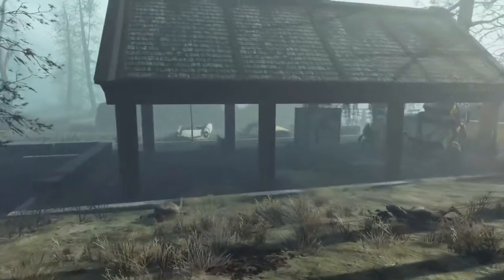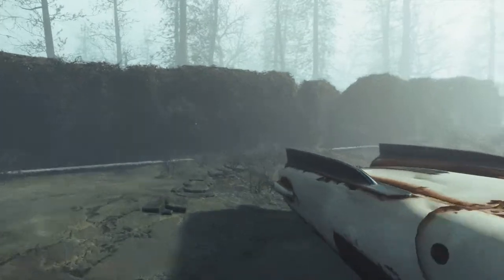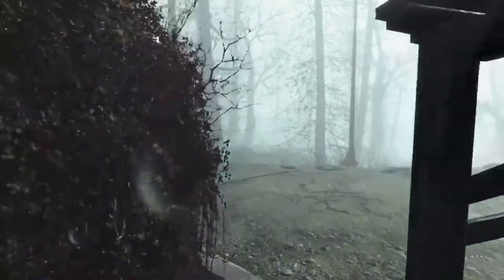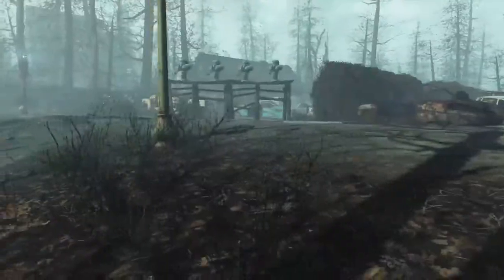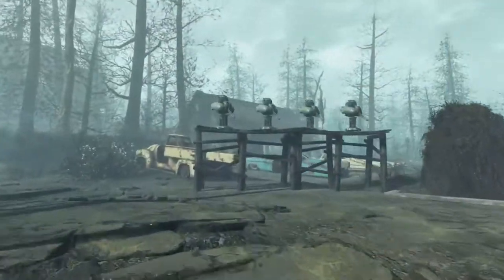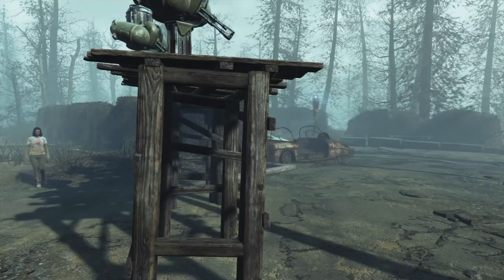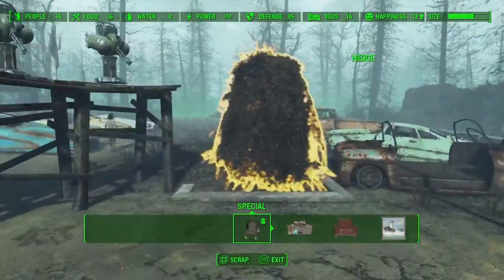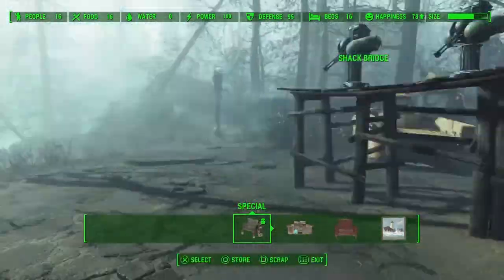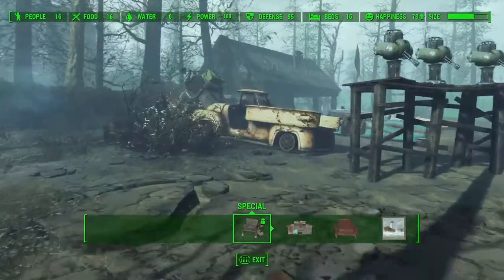There are, I think, two or three spawn points for enemies here at the Park Visitor's Center. One is somewhere over here — that's why there's a line of defense with the turrets. And surprisingly the settlement boundary can go out pretty far into the parking lot, which I never realized, but I don't really need to push it that far so I just left it alone.